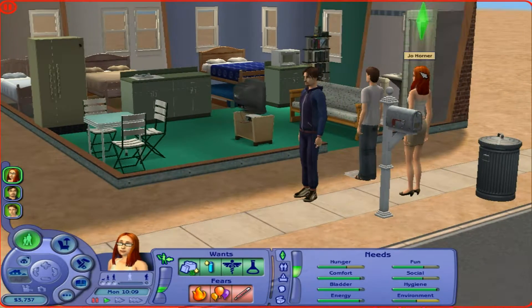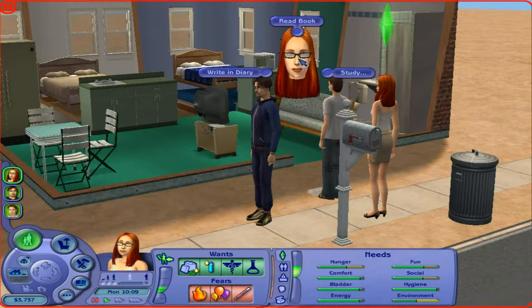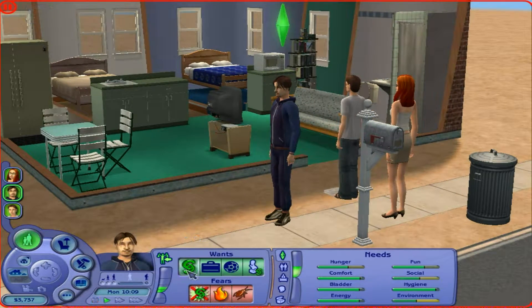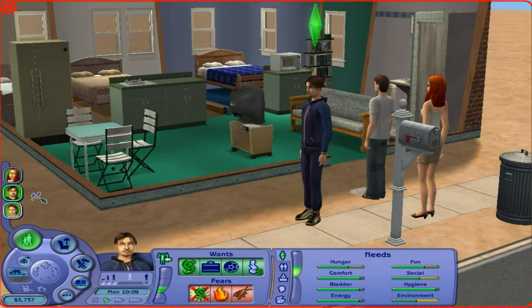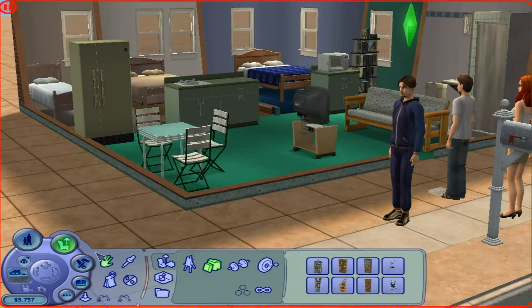Where is Jo? There she is, looking all happy with that bookcase. And what does she want to do? She wants to gain a cooking skill point — fair enough. So that could be your first thing that you do. You want to earn some money, get a job, buy a sculpture. Should we buy something decorative for the house or is that too frivolous right now? It could go next to the TV and make a little bit of a divide. Let's do that.